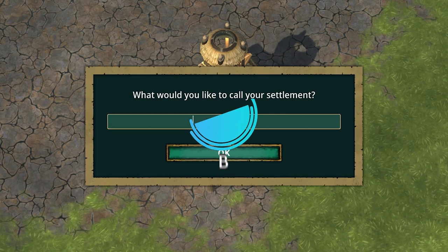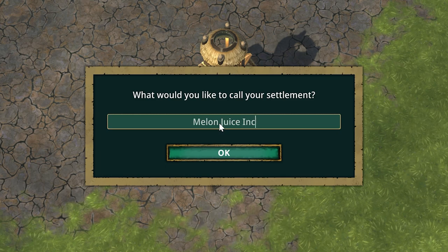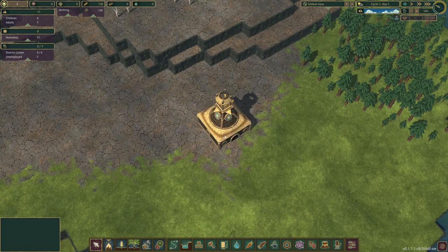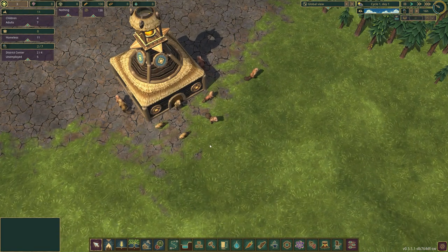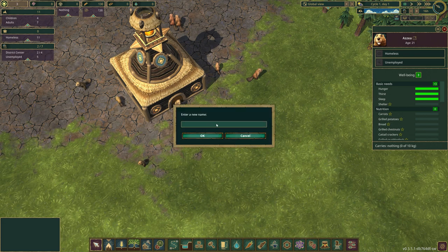The first thing we need to do is name our new colony. I'm gonna call it Melon Juice - Melon Juice Incorporated. Right, so here we go. We've got our first couple of beavers, and yes, if you look up here we can name them, so leave a comment if you want to be named a beaver.